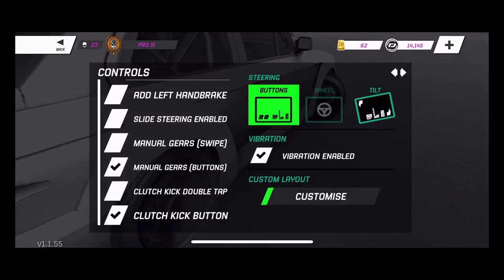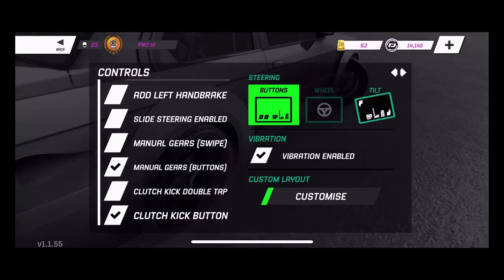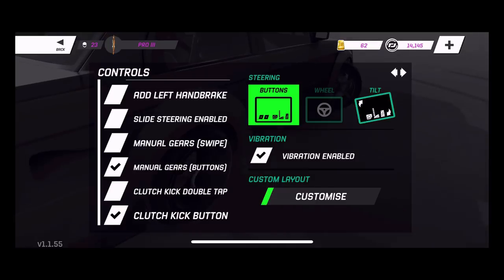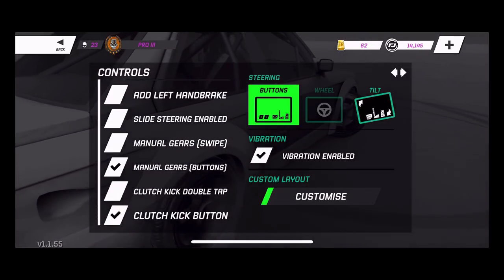Right down on the bottom there is a clutch kick button - clutch kick double tap. So you can choose to have the accelerator as a clutch kick, or you can choose to have the clutch itself, as you can see right there.